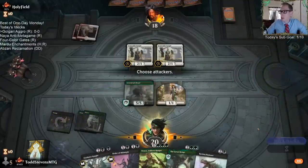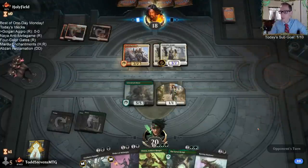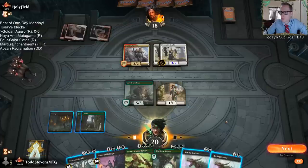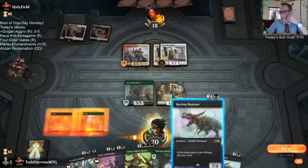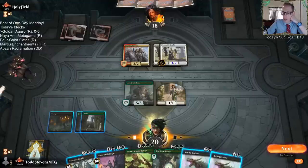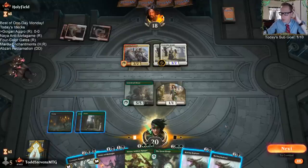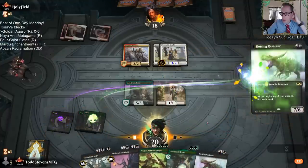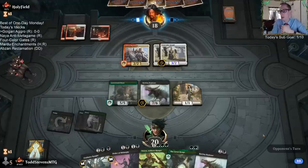I could play the Rotting Regisaur here to make the Great Henge cost even less, but then I have to discard and I don't really want to go to discard. It's either play Regisaur or maybe use Profane Insight and draw a card. I'll just get this thing in play — going to discard the other Rotting Regisaur. I don't want to have two out there where I'm discarding two cards a turn.